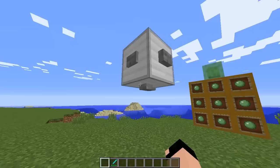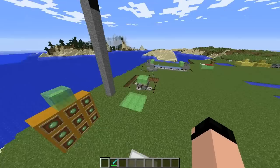Another thing they added that redstone users will appreciate is that you can now put buttons on every side of a block — this one has one on all six sides.